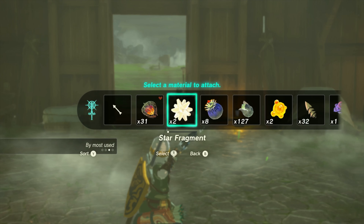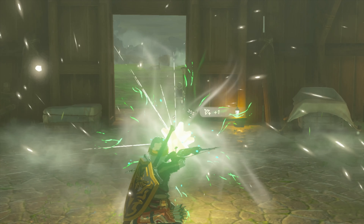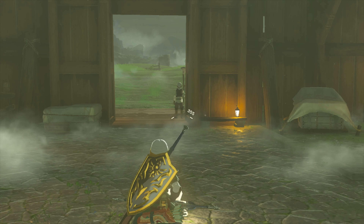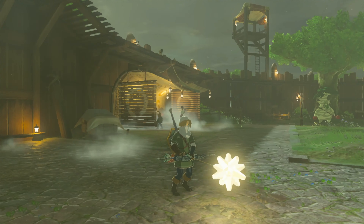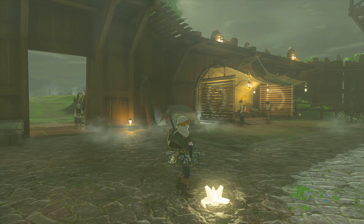So charge your bow, fuse whatever item you're going to duplicate — that's going to make you money. I'm going to choose a star fragment, then you're going to hit B. B allows you to exit out and get this free roam camera option here. This is perfect.